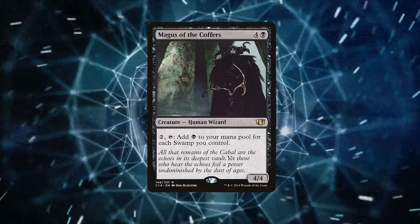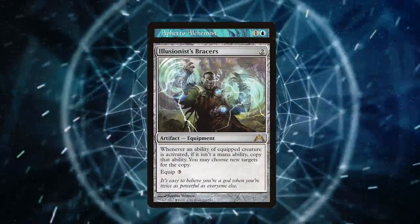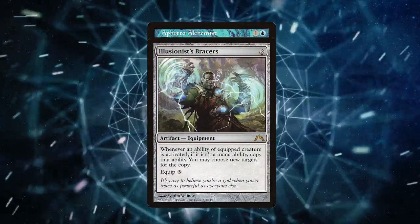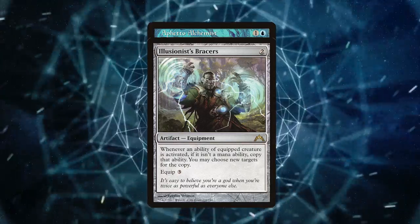Time for an infinite combo twist. Introducing Tivit Alchemist — pair it with something like Illusionist's Bracers, and you can untap your Cabal Coffers infinitely. Unlimited mana equals an insanely powerful Torment of Hellfire.